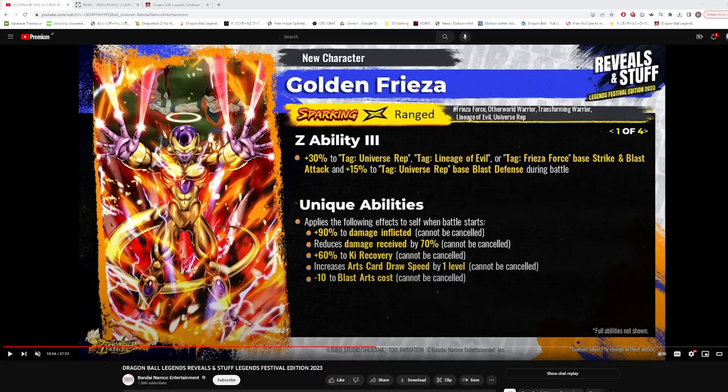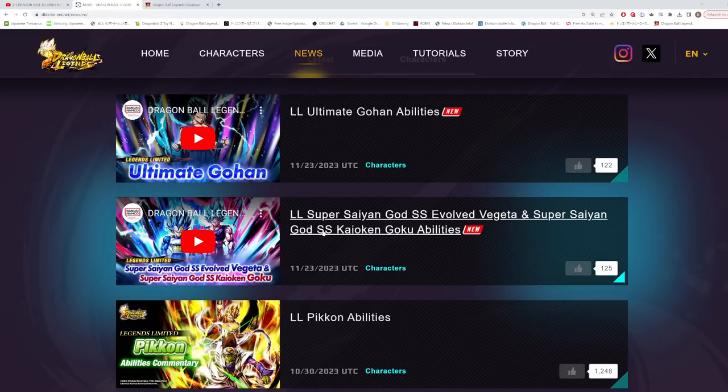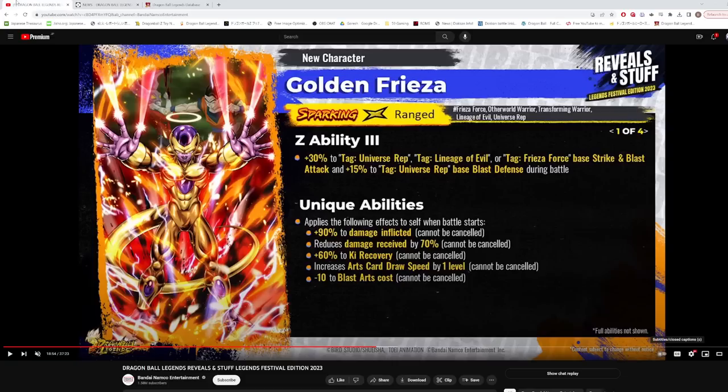With Golden Frieza we only have access to the information from the reveal, whereas with Blue Kaioken Goku and Evolution Blue Vegeta we can see their full kit on the official website. So let's go through what we know from Golden Frieza. He is a yellow character, which is interesting because they very recently Zenkai'd LF Full Power Frieza — what was that Zenkai for? He's also ranged, and his tags are Frieza Force, Otherworld Warriors, Transforming Warrior, Lineage of Evil, and Universe Rep.